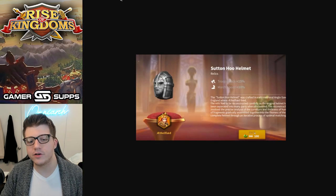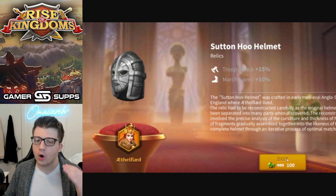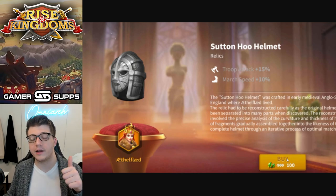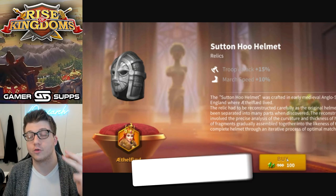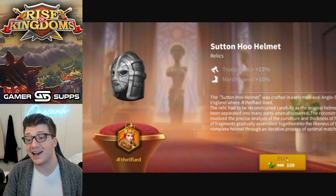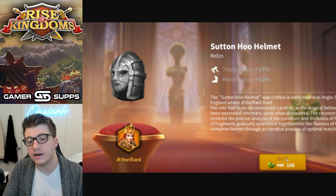I'm telling you right now, don't buy the Echoes of History bundle. These commanders did get a little bit of a buff, but we're talking about the oldest commanders in the game — literally the original commanders plus Mulan, Ragnar, YSG, and Richard. Those are the only commanders that get a buff from these relics. And this is a dangerous precedent for Lilith to set.